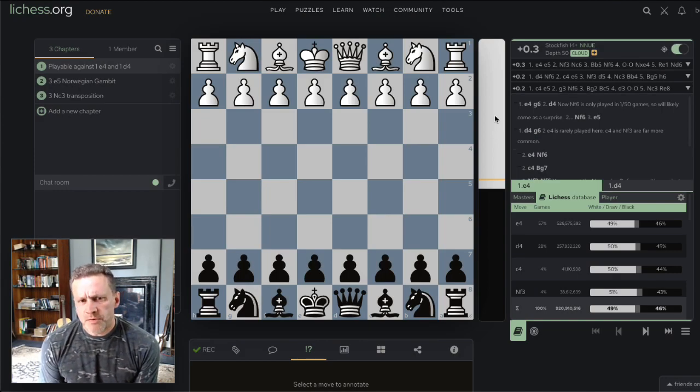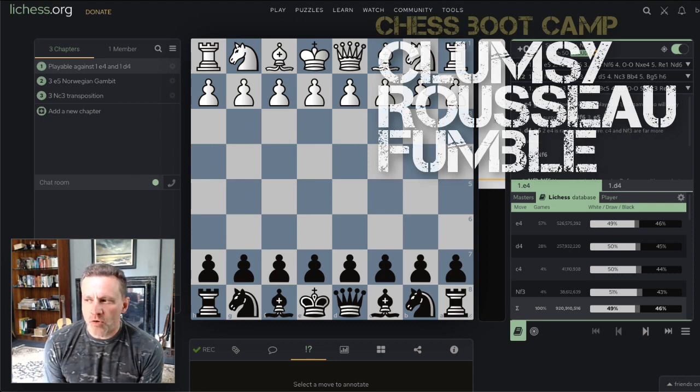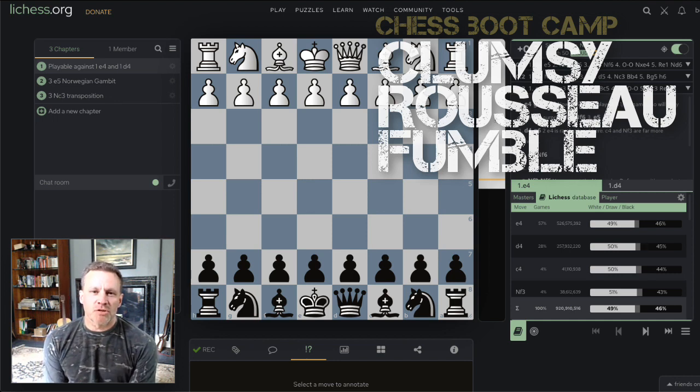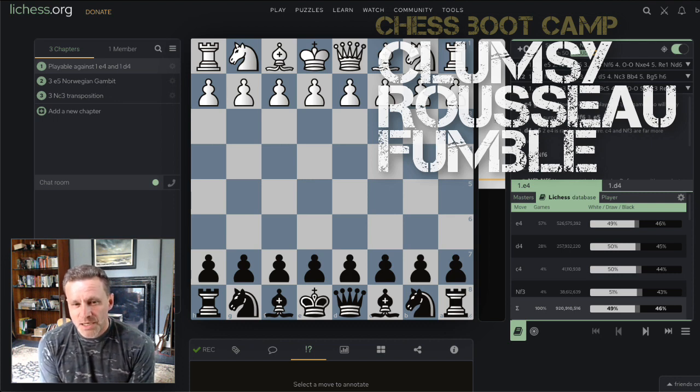Going back to an idea that came up in Chess Boot Camp Live recently - in my last session we were looking at what to play against d4. I started wondering about the King's Indian Defense, which a few people have also suggested in comments. I asked myself whether it's playable against d4, and I've stumbled across something that looks very rare but is quite dangerous - it's called the Norwegian Gambit.